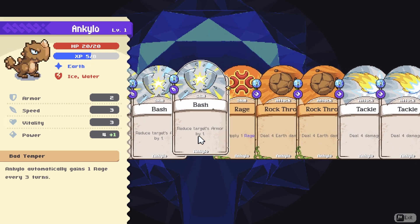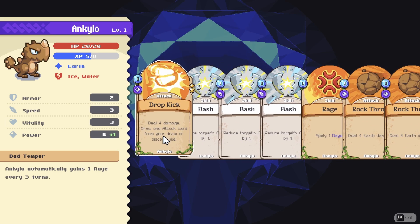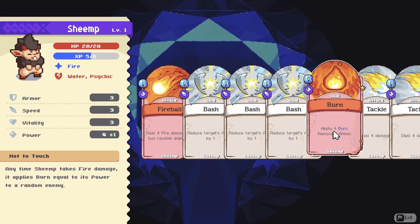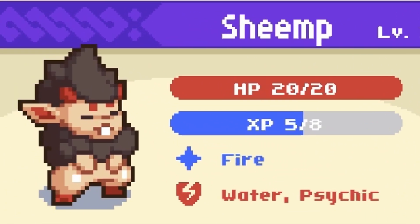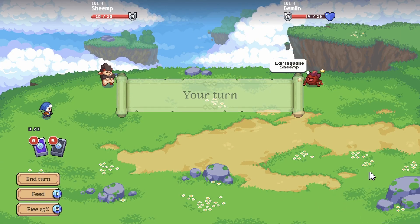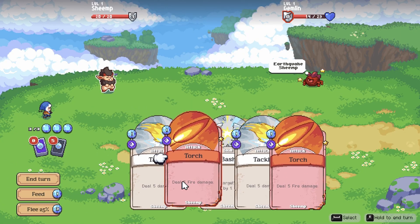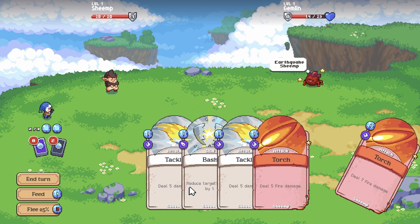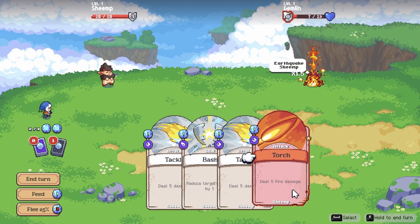Throughout the game you'll have the ability to tame and befriend other spirits to fight with you, and you can have a little team of three at a time. All three starter options are adorable, but one of them is literally named Sheemp, so there was really never an option for me. Father also introduces us to the combat system, which is a deck-building system. I found it pretty easy to pick up, but there are a lot of layers to it, and just throwing more cards into your deck isn't always the best plan.